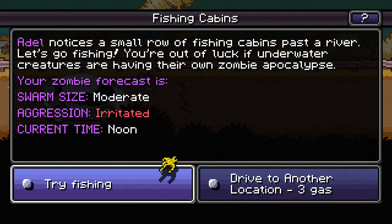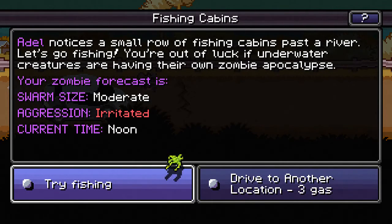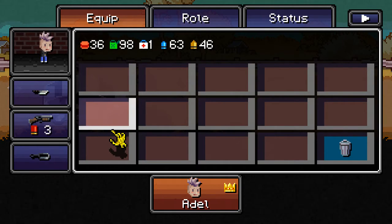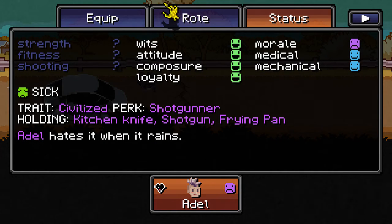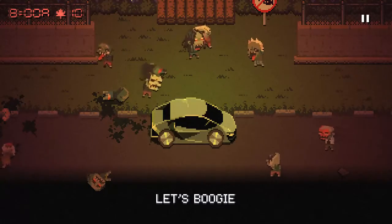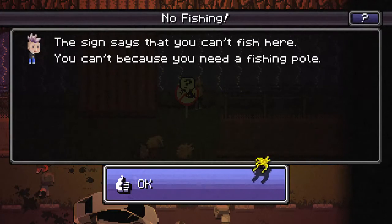Adele notices a small row of fishing cabins past a river. Let's go fishing — you're out of luck if underwater creatures are having their own zombie apocalypse. The zombie forecast is a moderate swarm that is pretty irritated and it's noon. We have quite a bit of food, but you can always use a little bit more. We're 10 days away from Canada, and the maple leaf is no longer blinking.